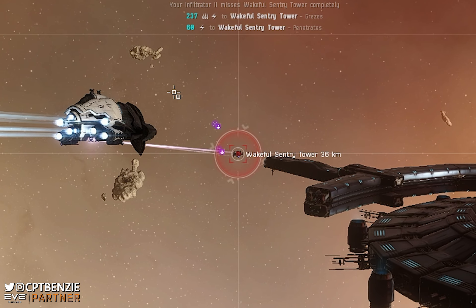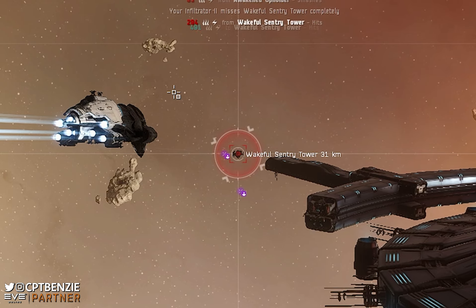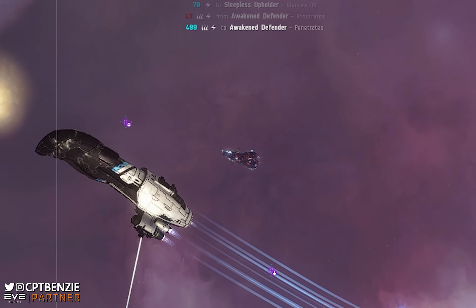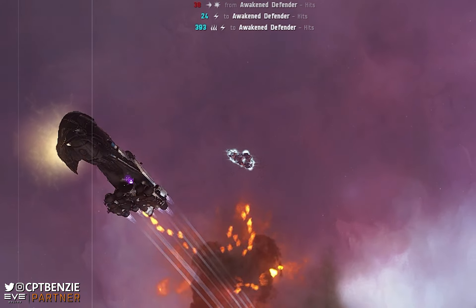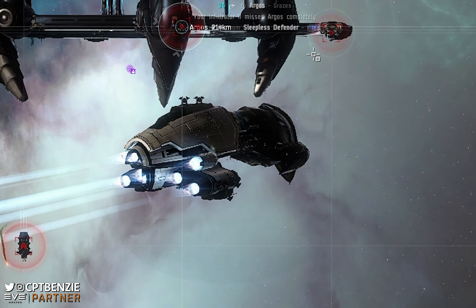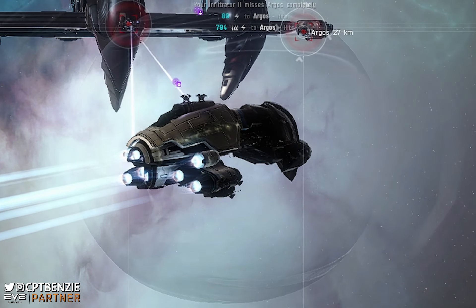I've been running a series on my channel where I take each of the Heavy Assault Cruisers out with one single fit and try to run all four of the different C3 combat sites. I've had a lot of success with this — several of the Heavy Assault Cruisers are quite good at this and one size fits all seems to work — but it was only ever going to be a matter of time before one of them proved a little bit more problematic. Lo and behold, of course it would be one of the Amarr Cruisers. It was either going to be Amarr or Galente, and the Zealot has certainly been a challenging ship for me to try in this challenge.